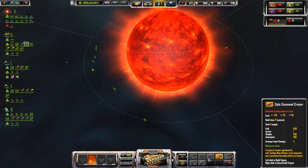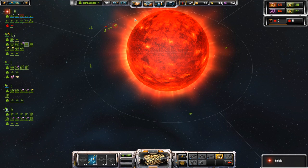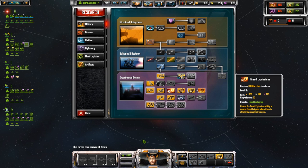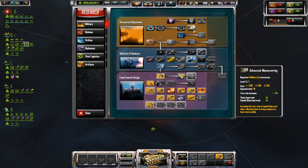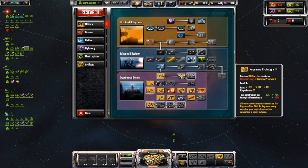Research prerequisites not met — oh, it was frigates that I was making. Let's build five of those. And I need to research the constructor because I really, really want to make a star base. A star base is one of the biggest things I was excited about for this one. I need to research the heavy constructor, which you would think would be under the options here, but apparently not.